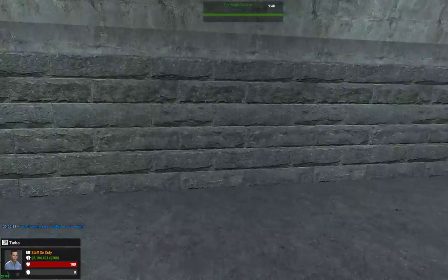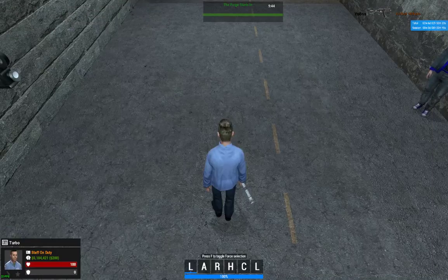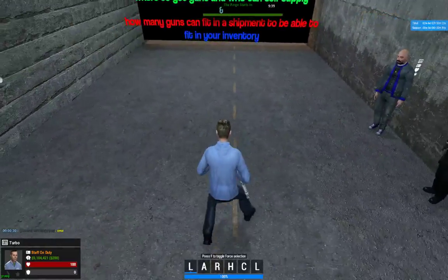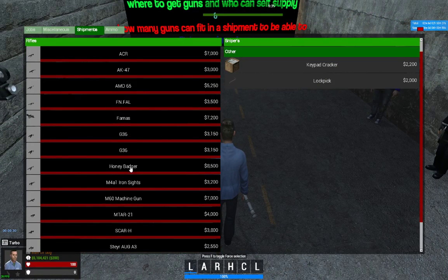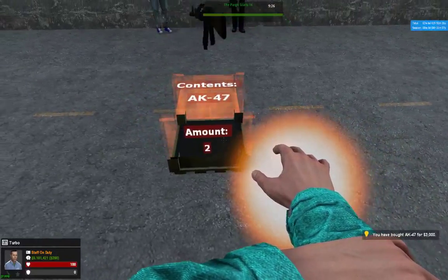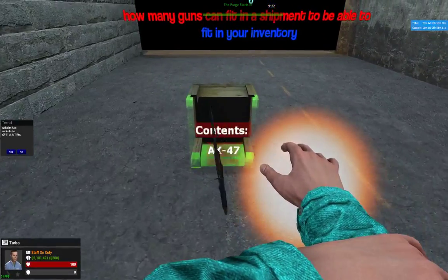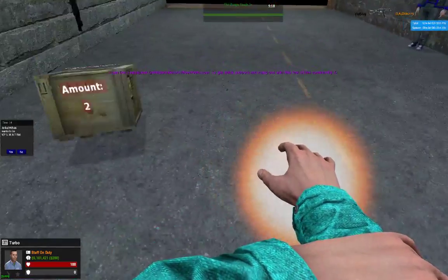Here's how you spawn in shipments. If somebody asks for a shipment, for instance I go to rifles, here's the Honey Badger at 8K. I'll get the cheapest one — the AK-47 at 8K. You give it to them and they give you the money.